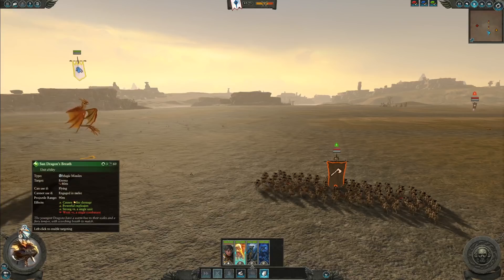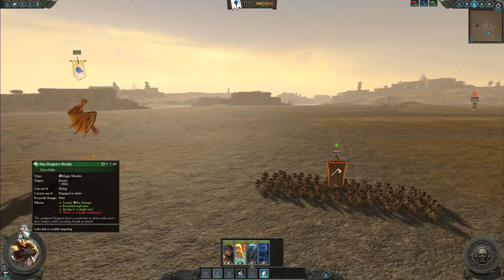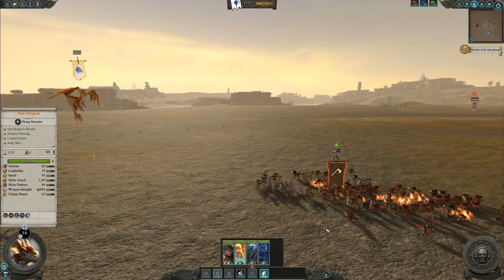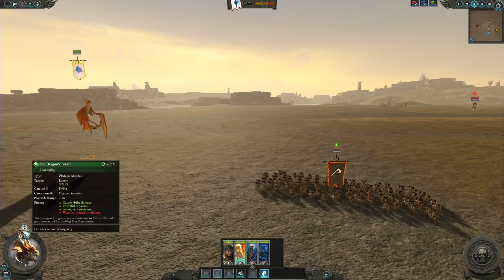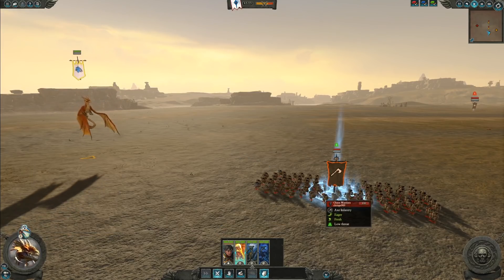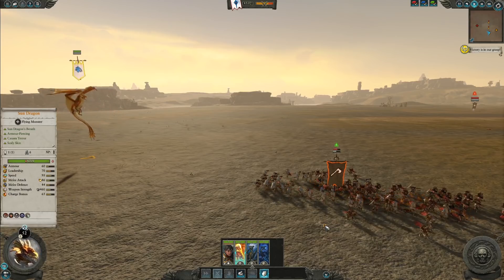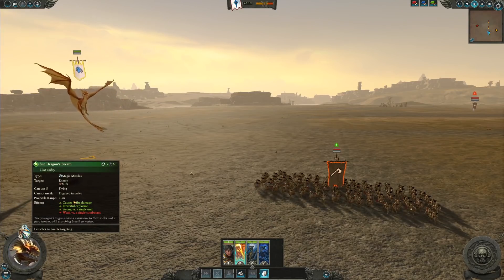Here we are with the Sun Dragon breath test. It's a powerful explosion, strong versus a single unit, and we're going to see how strong it is against this unit of Chaos Warriors. With 5,552 health remaining, it did around 38% damage and killed around six models. So it did do quite a high percentage of damage to this unit, but we're not seeing a high model count of units actually killed. While the Sun Dragon does a good amount of damage, it does not kill off those units. When you consider units that can heal that damage, because their models aren't lost, they'll be able to come back to full health a little bit quicker.